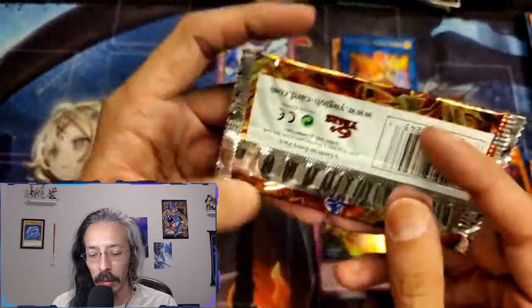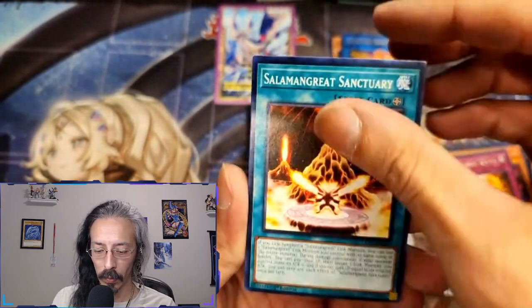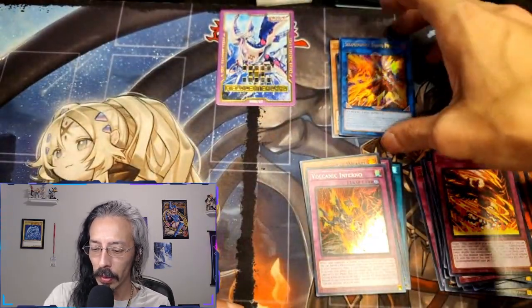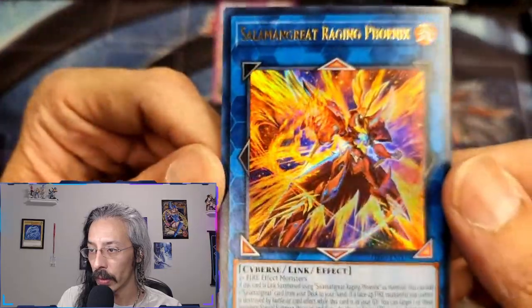Alright, last pack — please tell me you have a Sunlight Wolf in here for me. Nope, no ghost rares. But we got this beautiful bad boy right here — hello Mr. Raging Phoenix! Maybe we didn't get a ghost rare but we definitely got a Raging Phoenix, so that is a win in my book for today. Next time I see you guys, hopefully I'll have Rage of the Abyss — if not, I think I'll open some Infinite Forbidden blisters, maybe Light of Destruction. You guys let me know what you want to see in the comments and we'll make it happen. Later!